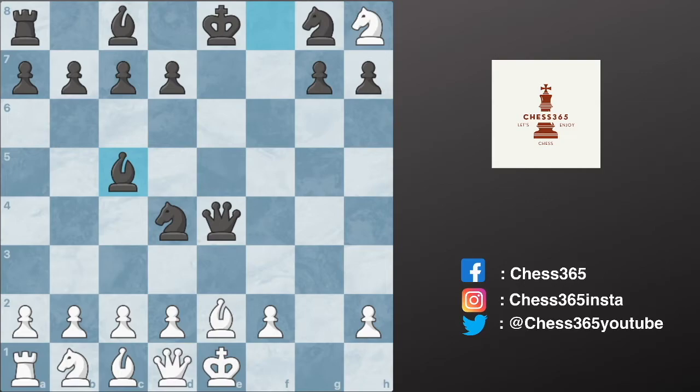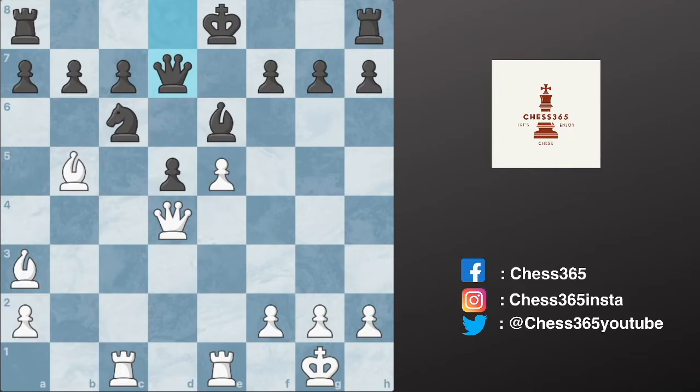There cannot be an immediate checkmate here because there is an escape square, however after black brings out another piece, bishop to c5, this is mate in seven with best possible play. I would encourage you to find this mate in seven. Blackburne was famous for playing blindfold simultaneous games against cafe visitors, and we're going to review one such attacking game in which Blackburne showed it is very important to attack even if you sacrifice pieces, but never lose the tempo against your opponent.